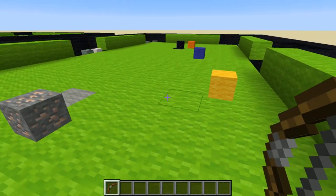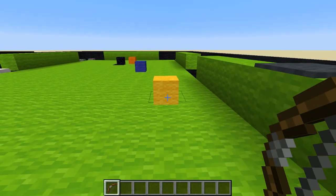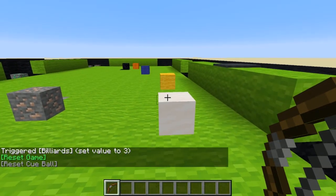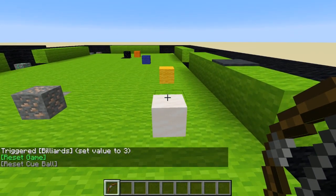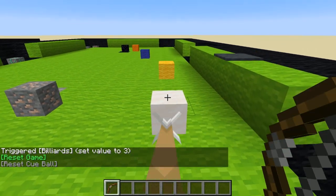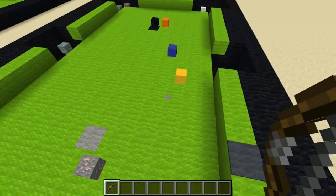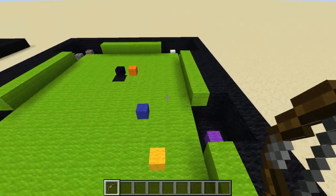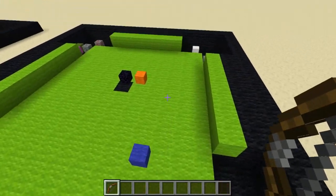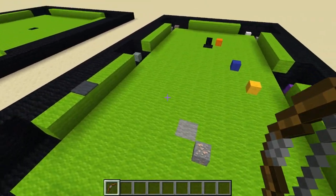That's a scratch — we'll give the ball to solids. I'm gonna go ahead and try and line it up again, reset the cue ball, and try not to hit it too hard. The cue ball somehow surpassed the yellow ball — so that happens sometimes with the physics.